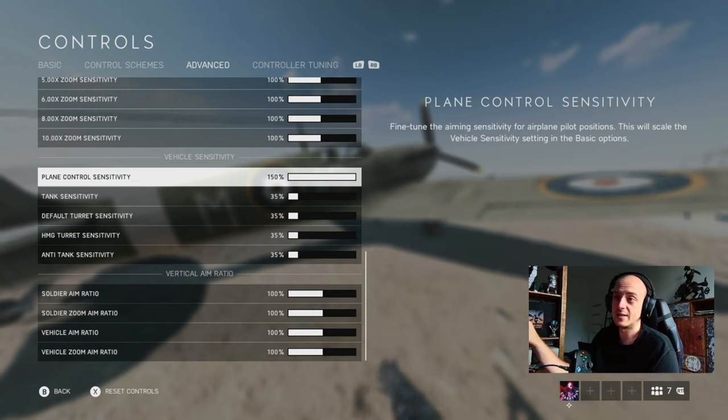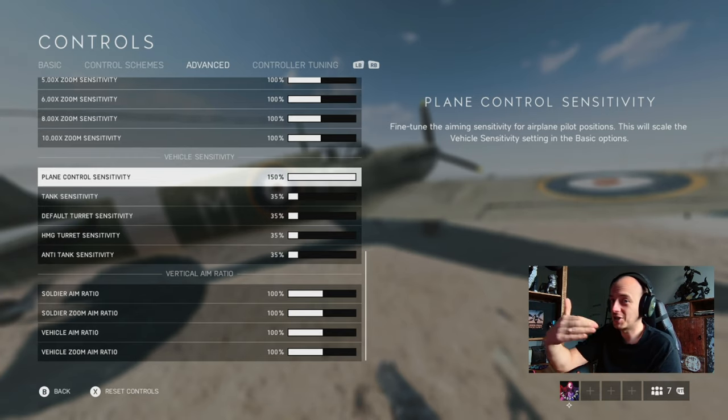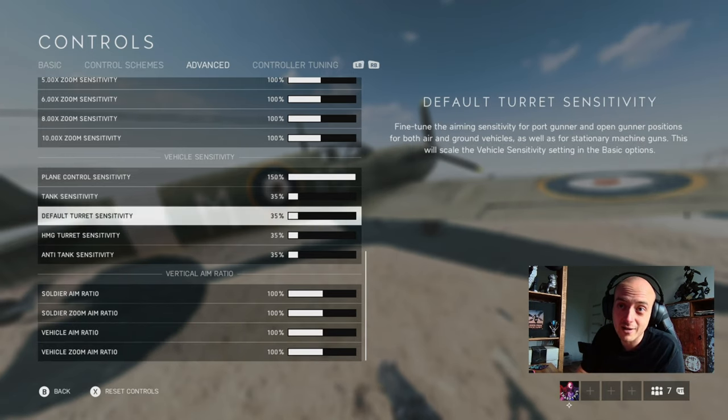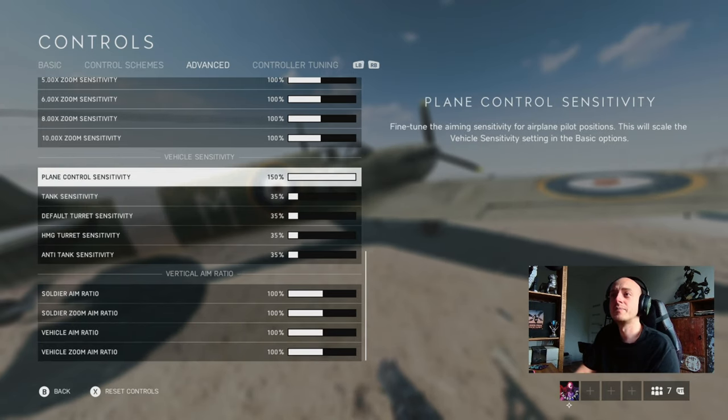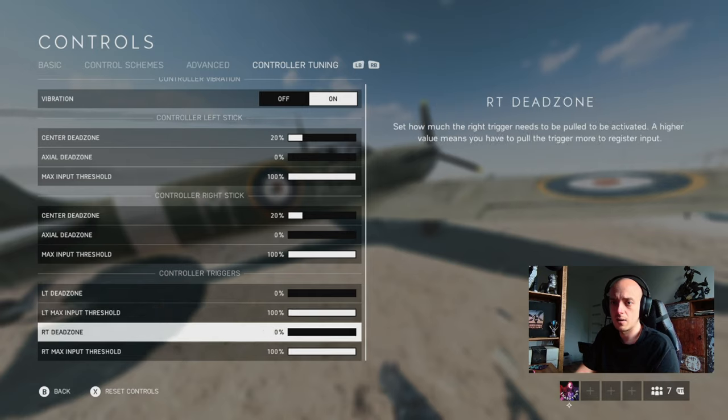One very important setting is plane control sensitivity - you want to set that to the maximum of 150. This determines how fast your plane turns. If you set it anything below 150 you're putting yourself at a huge disadvantage, because anyone who has it at 150 is going to turn sharper than you. In a dogfight, if you're trying to escape someone on your six and you have this below 150, they'll stay on you.